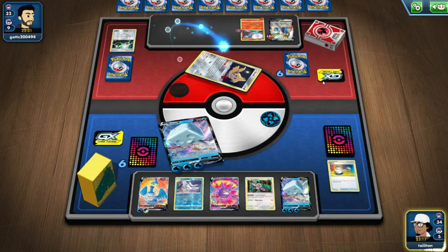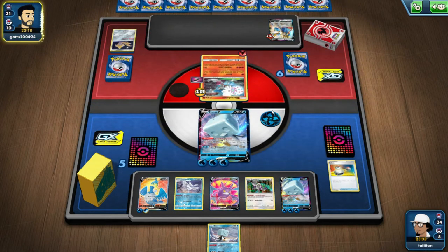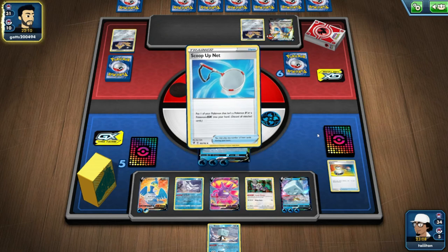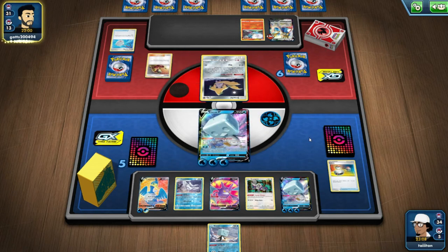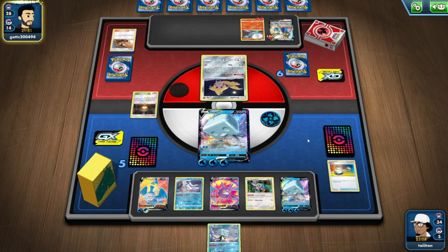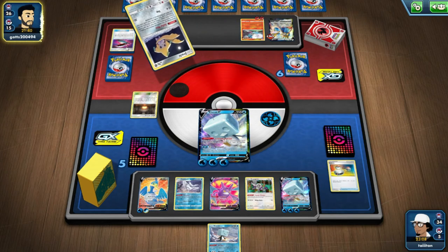I'm going to attach to Cramorant in case we need to snipe someone. He's got Beast Catcher — he's going to take off an extra prize if he knocks us out. He needs five energy, which I feel like with Welder he could get very easily. But it's fine — we clap back with our IceQ. Wait, he scooped up his own Blacephalon? He had Welder! Why would you do that? You had the energy, you had everything.